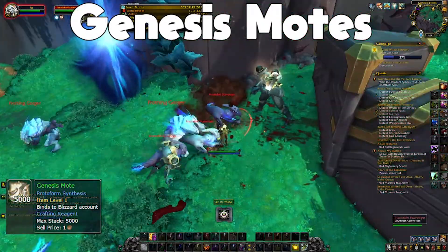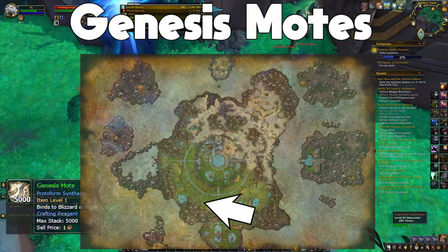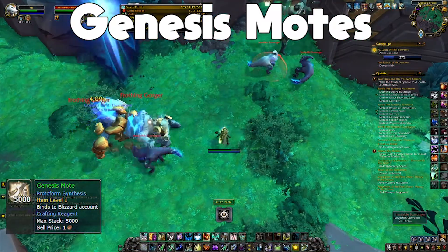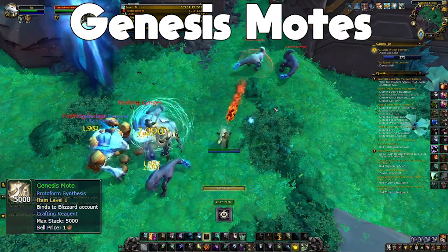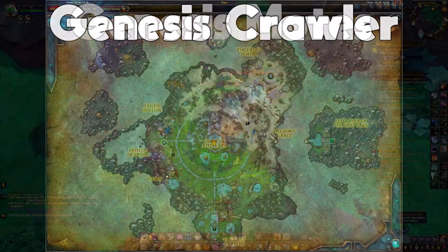The next thing you're going to need for each mount is around 400 Genesis Motes. The best place to go for that is Genesis Fields. I have a video on it — I'll post it in the description. Generally, you're just going to kill all the devourers spawning from the portals over there.